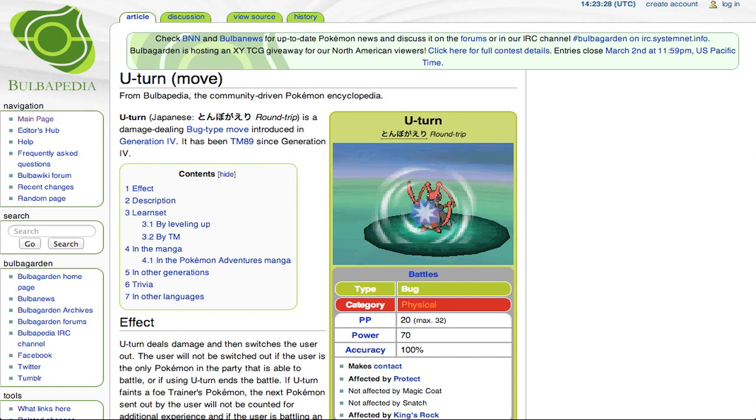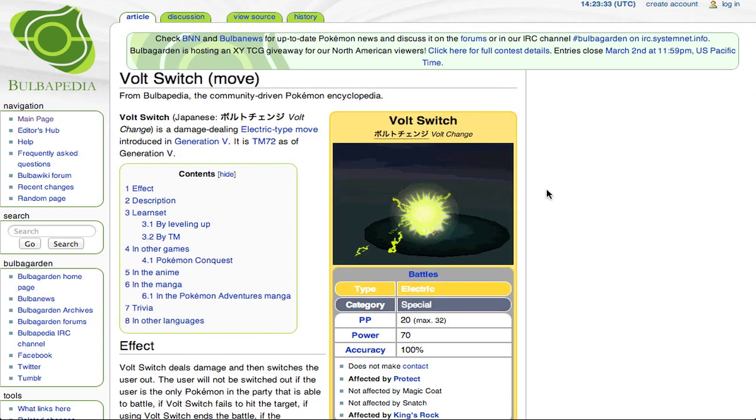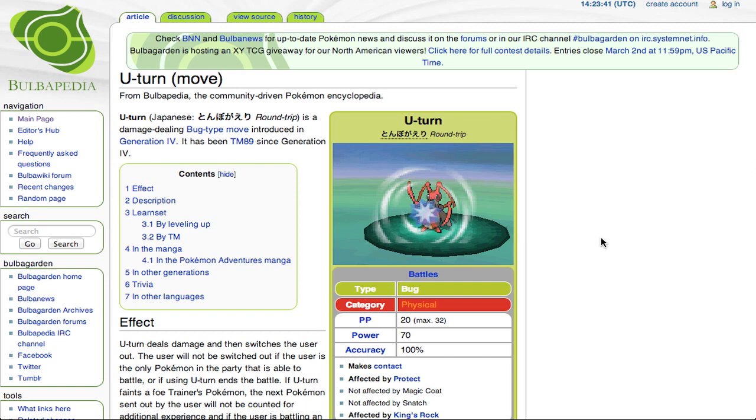If you don't know what Volt Switch and U-Turn are, they're both base 70 power. U-Turn is a physical Bug-type attack, and Volt Switch is an Electric-type special attack. The point is, what they do is they hit for their damage, and then on the conclusion of the move, you switch out.